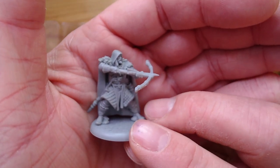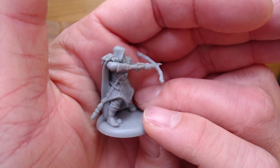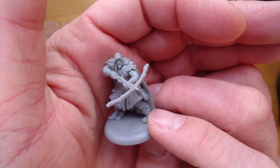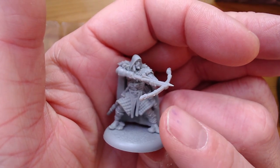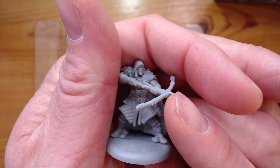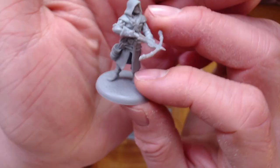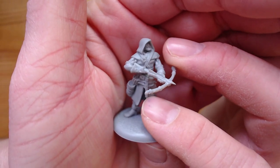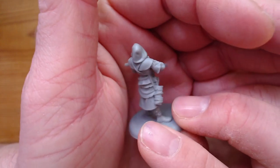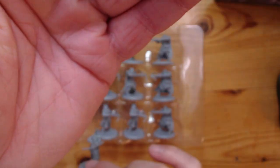Anyway, back to Song of Fire and Ice. This is model 2. I'm going to be going for a very dark colour scheme on these because they are Night's Watch — they'll be mostly dressed in black. Then we'll put some kind of dark wood for the bows, and maybe use some metallics for the banding. Another cool miniature. We've got lots of beards — very manly. These are Night's Watch.